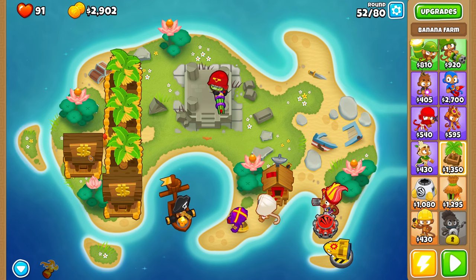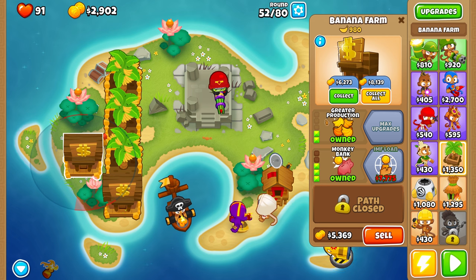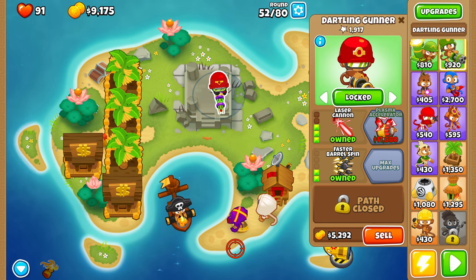Round 52 — our first bank is ready to collect. We don't need to wait for 7,000; we'll collect now. That also means we'll start the next cycle one round earlier. I have a second bank which isn't full yet, so I'll collect this one and save up — I kind of want to save for a Plasma Accelerator.